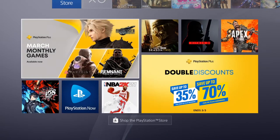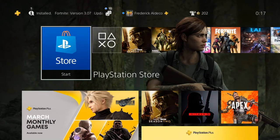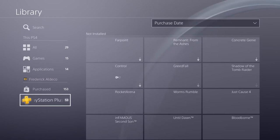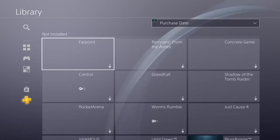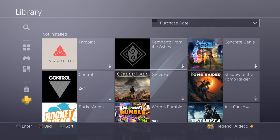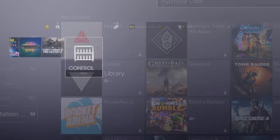I now have the games added to my library — it doesn't say 'added' or 'purchase' right there. Let me just check my library to double check. Going to PlayStation Plus — yep, right on top: Farpoint, From the Ashes, and Final Fantasy 7 which I already had. Boom, that's cool.